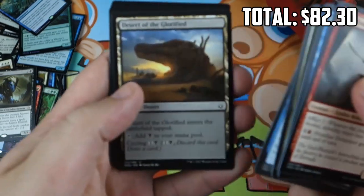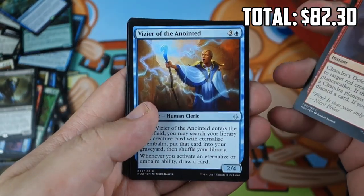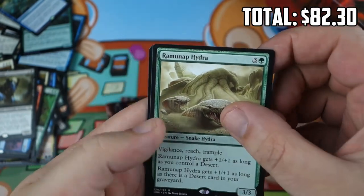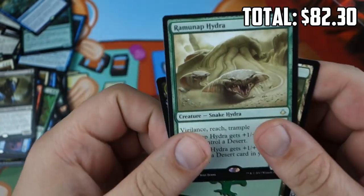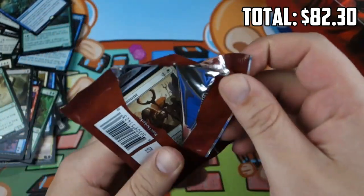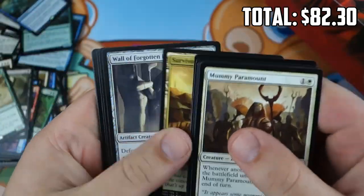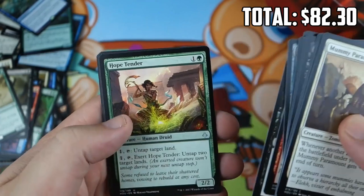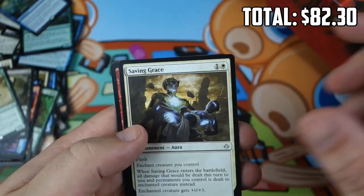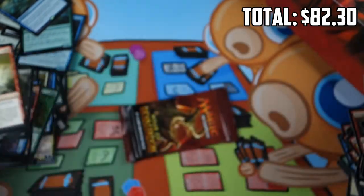Hopetender, Sunset Pyramid, Saving Grace, a rare — Driven by Eminent Domain — possible Against the Odds possibility. Very last pack of Hour of Devastation — we've reached the very end. Our rare is Angel of Condemnation — fun card, not a great card.